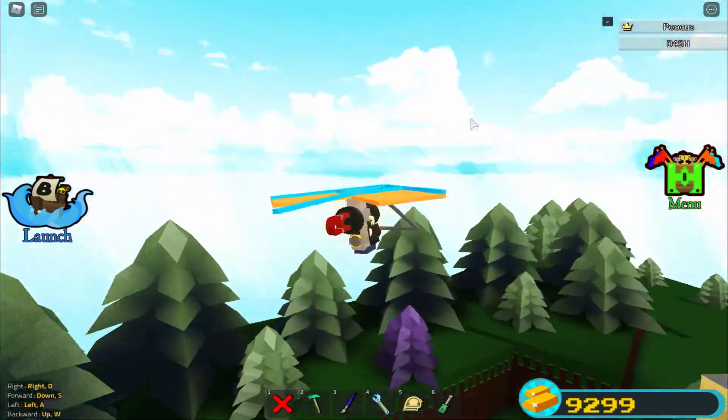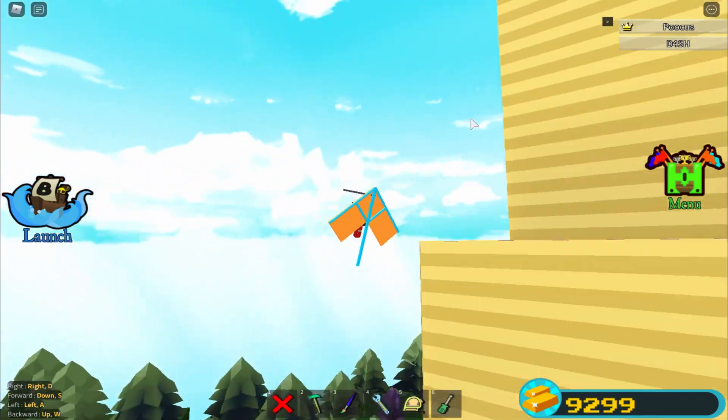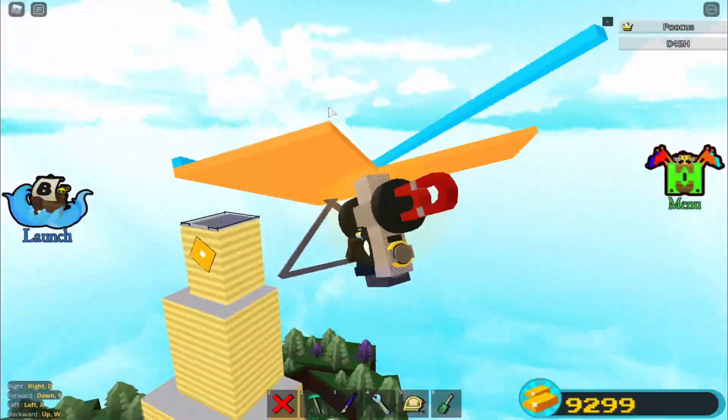You guys can just go ahead and glide wherever you want - you can literally glide anywhere. The thing about Adrianza's parachute is that you weren't able to go up, but now with this thing you guys can actually go up just like that.